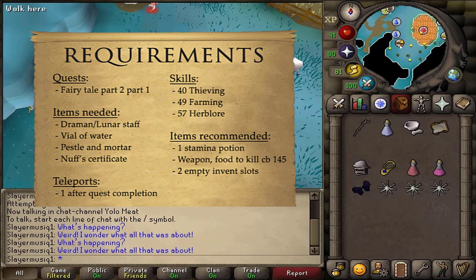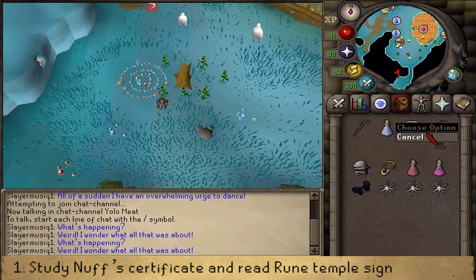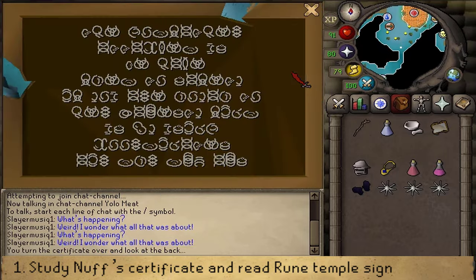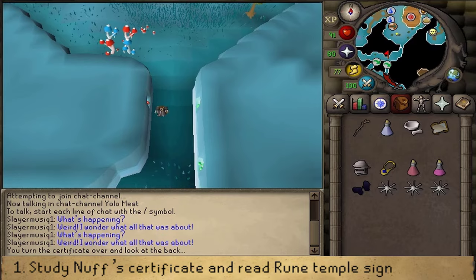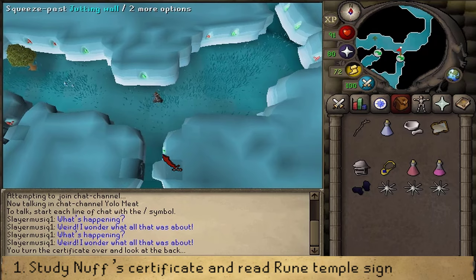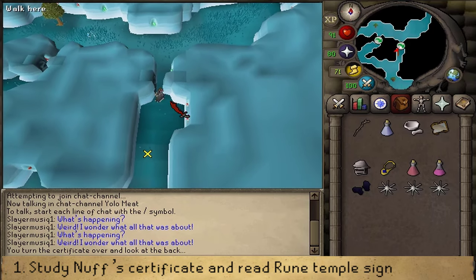Continue this quest in Zanaris. Start by right-clicking Nuff's Certificate and selecting 'Study', then close the interface. Head south to the Cosmic Runecraft Altar, which is south of the Fairy Ring and south of the wheat field to Puro Puro. If you have 66 Agility, use the agility shortcut.